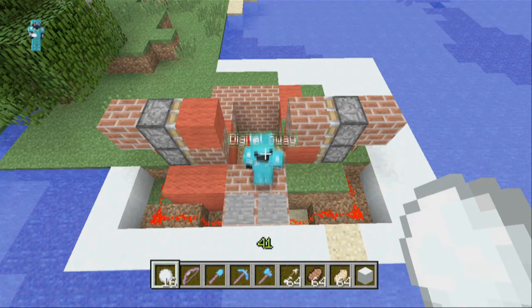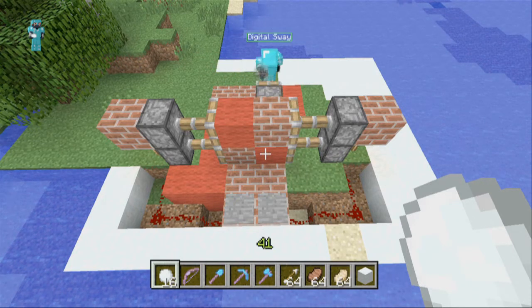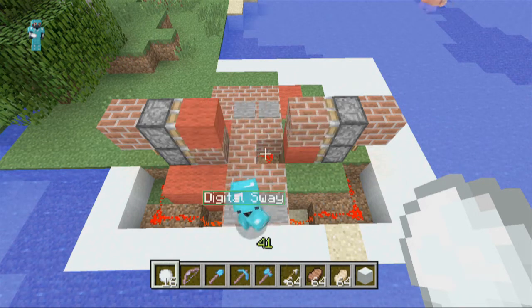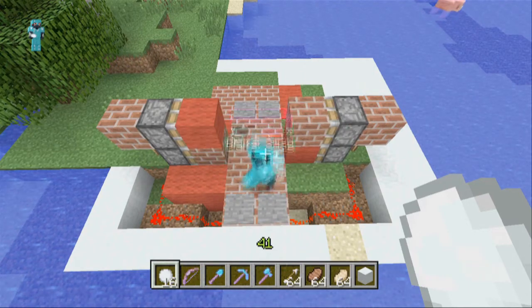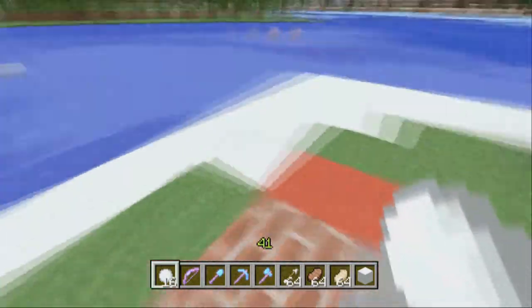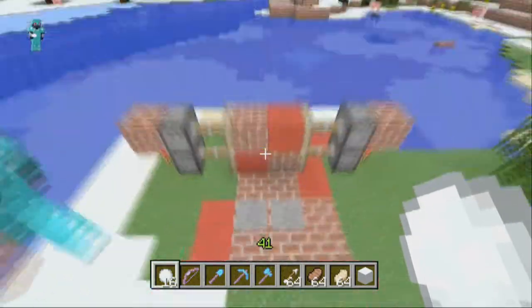Fill it in on the other side and do exactly the same — put two pistons on the other side as well, and a pressure plate. And when you walk through, it should work. Sometimes you get caught but that's because I went really slow. So yeah, Joe demonstrates walking through the pistons now. And that's how to make piston doors. Thanks for watching guys, and bye.